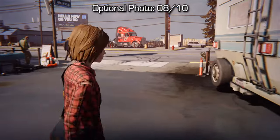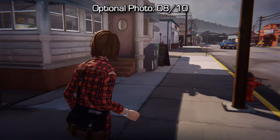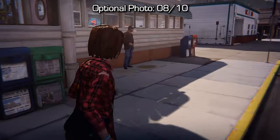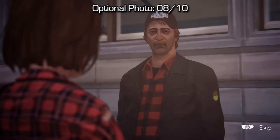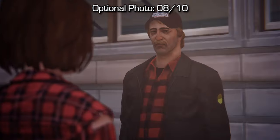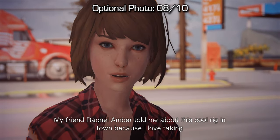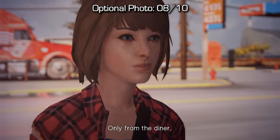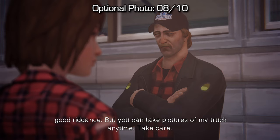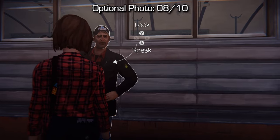Now number 8 isn't too bad. Once you reach the diner area, you'll see that giant red truck in front of you — that's what you need to take a picture of. But you'll only be able to do that if you go and talk to the guy standing in front of the diner. Speak to him one time and go through the full dialogue until he starts talking about his truck. After that, rewind your conversation and start it by talking about his truck. You'll have an option between two things and you'll want to choose Rachel Amber as the topic of conversation. After that, he'll allow you to take a picture of his truck in the background — that's your eighth optional photo.